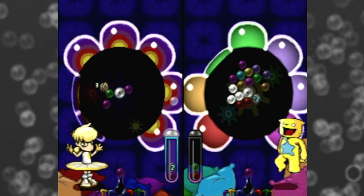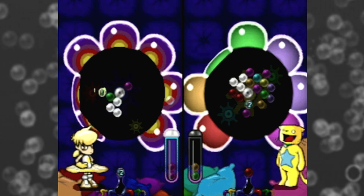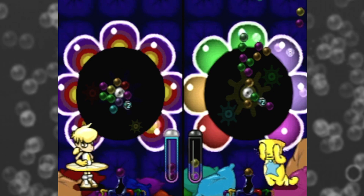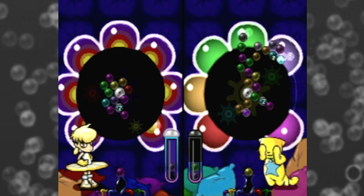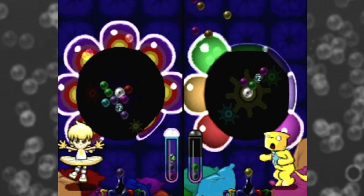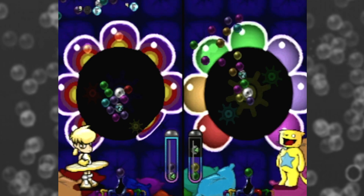So how do you lose? Well, aside from getting a headache and discovering that you're out of Advil — if there are too many bubbles building up, they start to turn gray. And if that color spreads to the center, it's game over. That means you have to work fast. Given how much is involved here, working fast is really tricky.